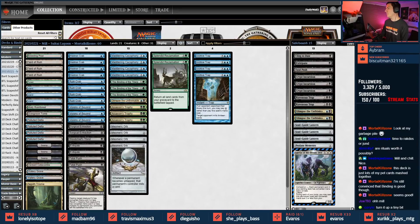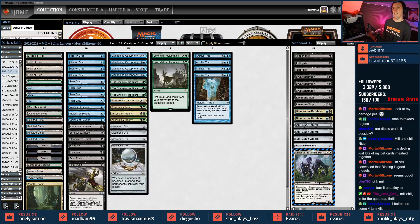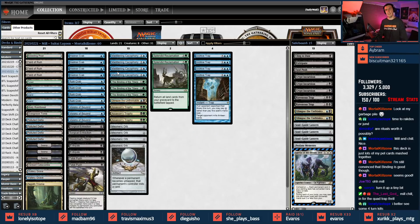Mill and chill in for the quad trap thrill — Sultai Mill, or Sultai Lagoon as it was called by Mortal Kill Zone. We're trying for four-turn kills. What makes this different from the demure variations of mill? Mill itself has the crab package with ruined crabs and hedron crabs. We have archive traps here as well, maddening cacophony, and glimpse the unthinkable.